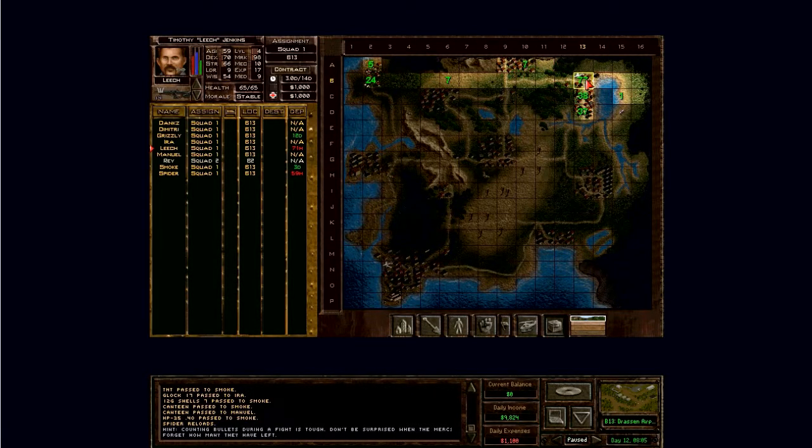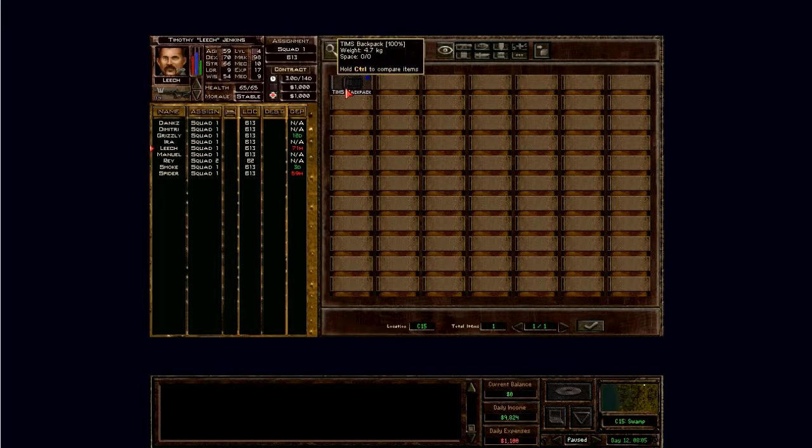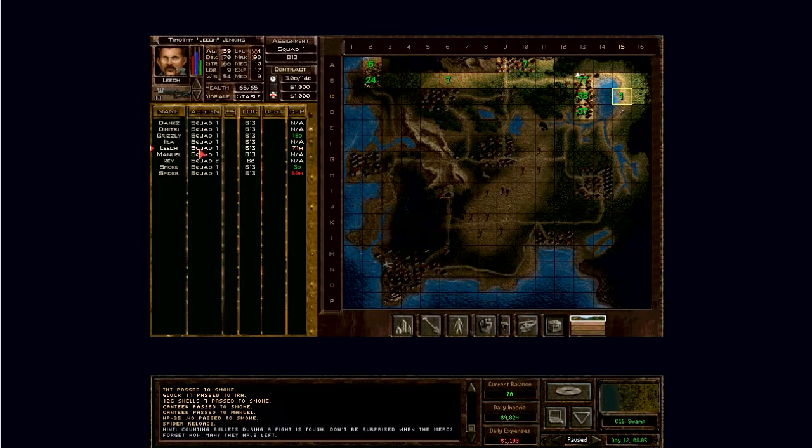Hey there guys, I'm Danks564 and this is a continuation of a let's play of Jack the Lion's 2.1.13 mod. I found my backpack — I apparently left it here. That's the place where we ran away from all Deidrana's men when we tried to get Skyrider. Most of our guys now have sort of rifles, carbines, or submachine guns and all that.